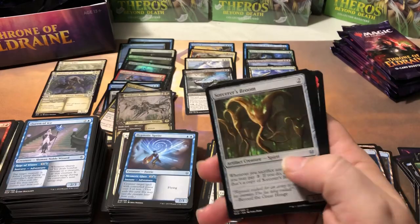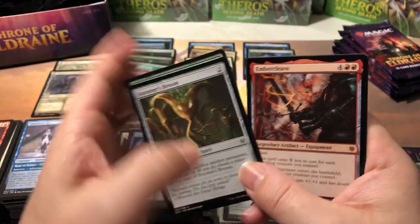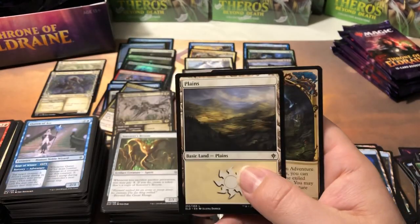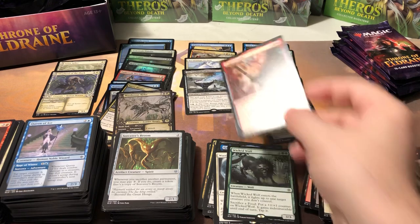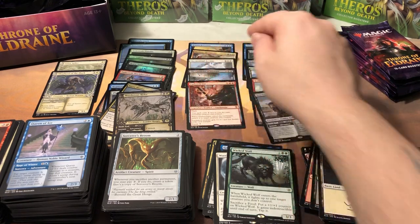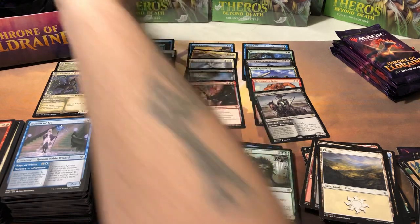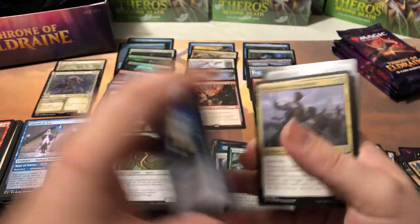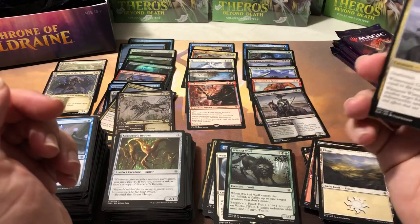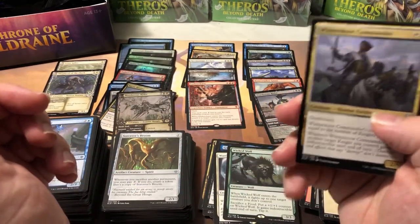Sorcerer's Broom — first one I've seen tonight. Trail of Crumbs, Syr Conrad, Embercleave! Now we're picking it up — we got five mythics; one of them was Brazen Borrower, one of them was Embercleave, which is epic. The Embercleave just put us over — we are now a couple cents in the positive on the box! That is awesome. I've been having trouble getting Embercleaves — I've opened a lot of Throne and gotten very few. I think that's the hardest mythic to get in the set.